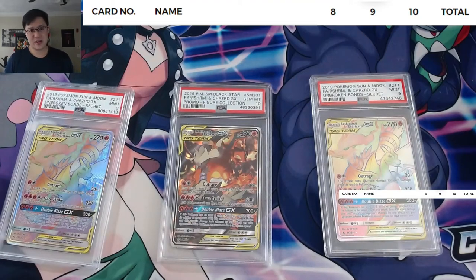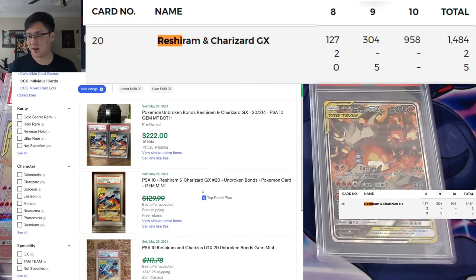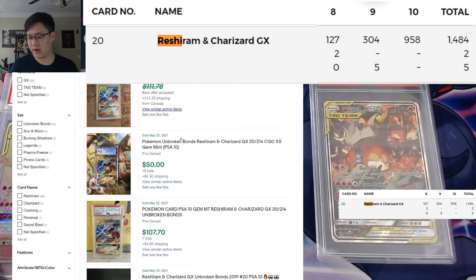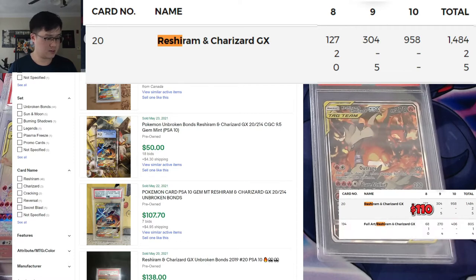Let's take a look at the numbers. Starting with the regular Reshizard, which actually was a pretty cool art — they're kind of attacking where all the other ones are just posing. Pop report on top: about 1,500 graded. It does seem like a pretty easy 10 with a very solid three-to-one ratio between 10s and 9s. Market value looks to be about $110.